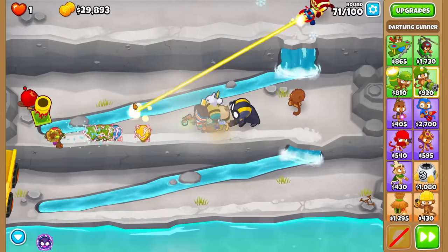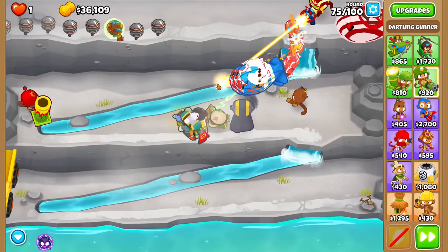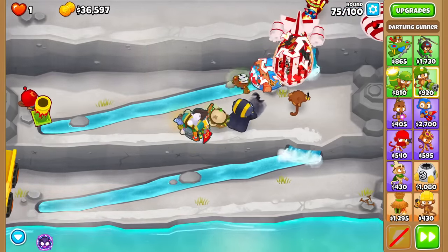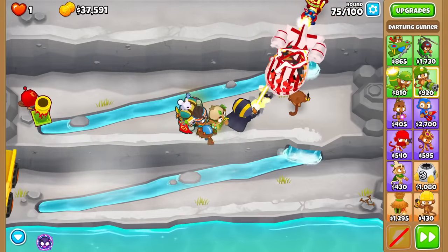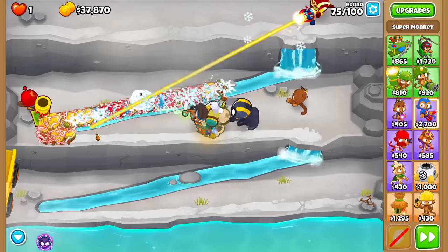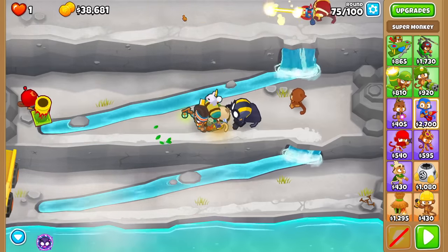This thing is carrying the mid-70s pretty hard. Round 75 will definitely require focusing up. Lots of bloons to take care of, three BFBs at once over here — but again, pierce, man. It's actually a good synergy. The Dark Knight knockback helps slow things down and clump bloons together, allowing the Accelerator to do way more damage.